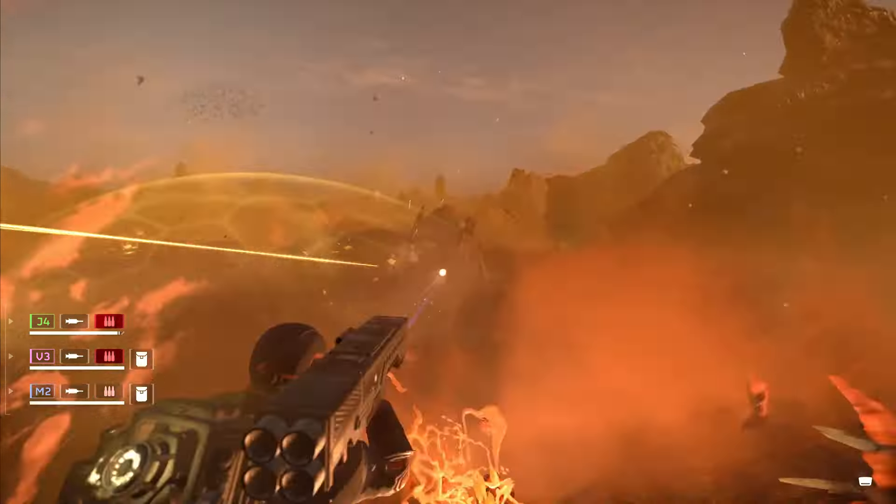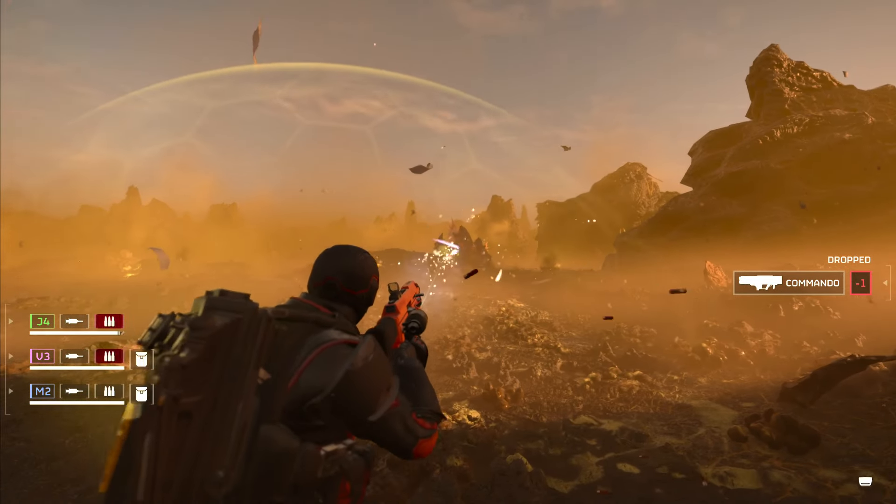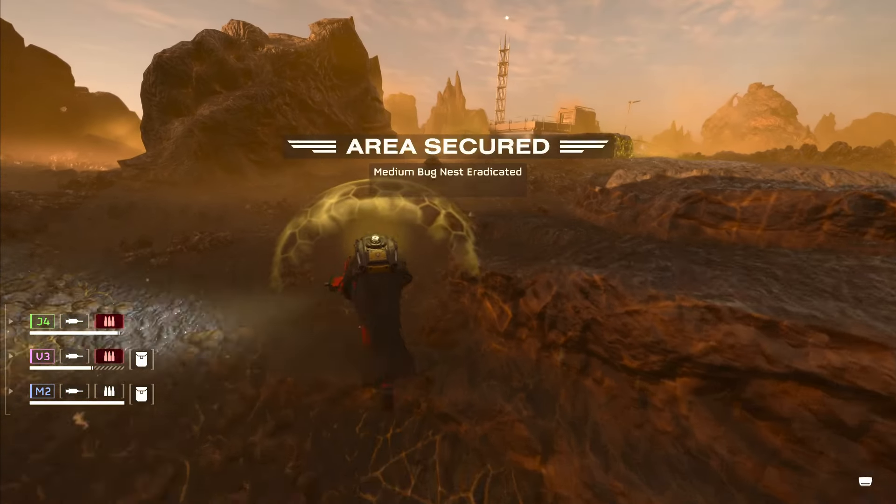Tip number 40: getting swarmed. If you've got too many bugs or bots on your tail, just bolt. Put enough ground between you and the swarm, and they'll vanish, leaving your objective wide open.